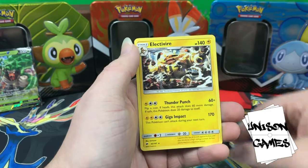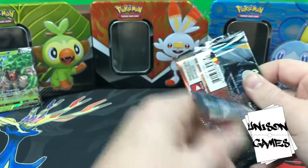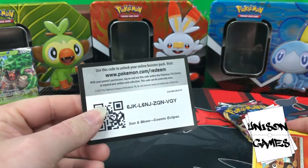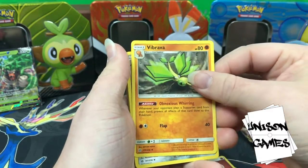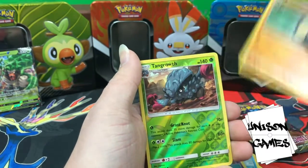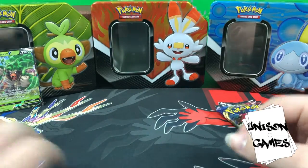We got Sneasel, Panpour, and Electivire. No good pulls so far but that's okay because we're dealing with expanded packs — we're more concerned with the standard ones. Cosmic Eclipse has ADP on the cover; maybe we'll get an ADP in the pack, that'd be cool. Don't forget that green codes didn't matter in Cosmic Eclipse. We got fire energy, Vibrava, Probopass, Igglybuff, Litleo, Flabébé, Spheal, Natu, Palpitoad, Tangrowth — and Xatu. No luck, but it is a holo rare so we'll put it to the side.